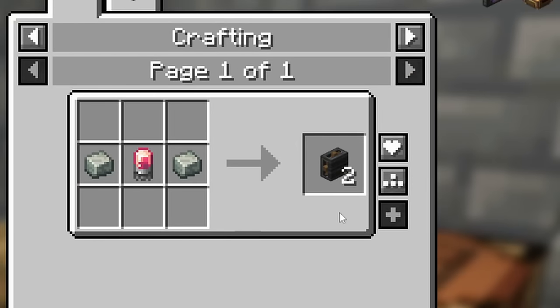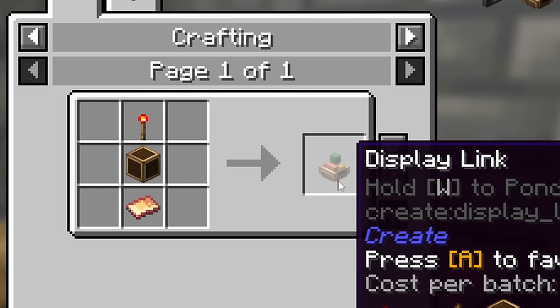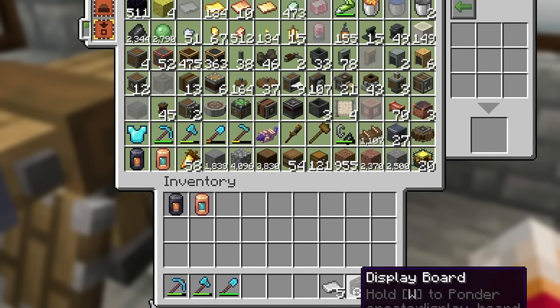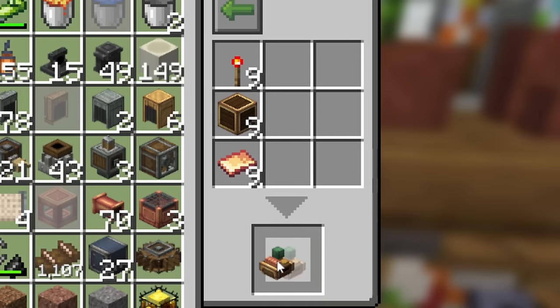If I'm going to be making a big display board I'm going to need a whole bunch of electron tubes and display links. I've got 15 electron tubes, which means I can make 30 display boards — and that's all of those gone. I can make 10 display links; I don't think I need 10, let's just grab six for now.